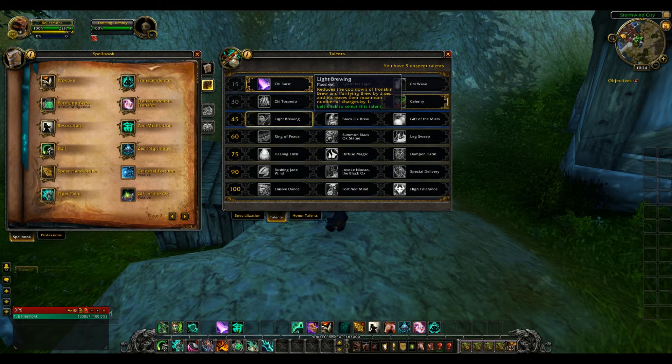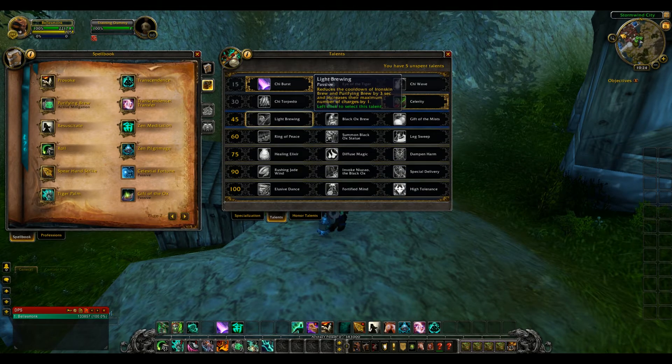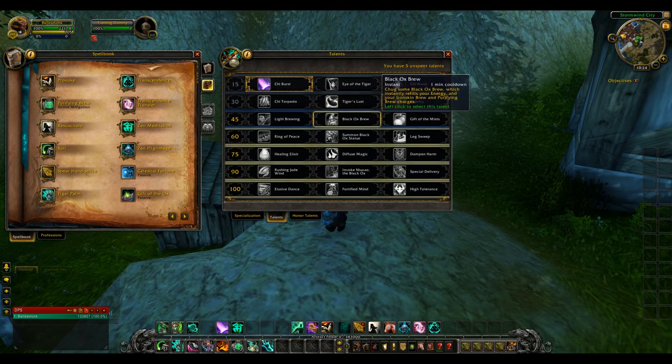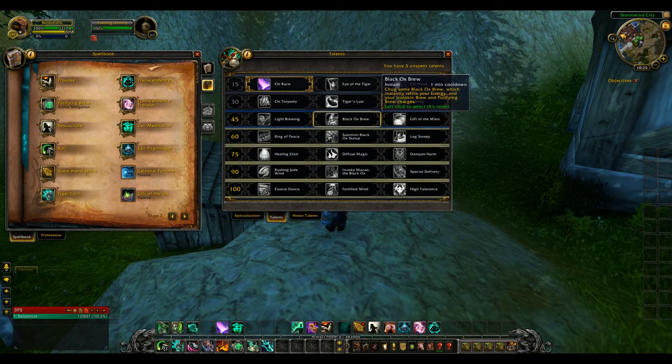Tier three: Light Brewing is passive — reduces the cooldown of Iron Skin Brew and Purifying Brew by three seconds and increases their max charges by one, giving you four total shared charges with a 16-second recharge. Black Ox Brew is a one-minute cooldown that instantly refills your energy and all Iron Skin and Purifying Brew charges. This is one of those moments where maining the class would tell you whether the passive or the active cooldown is better, or if it's situational.